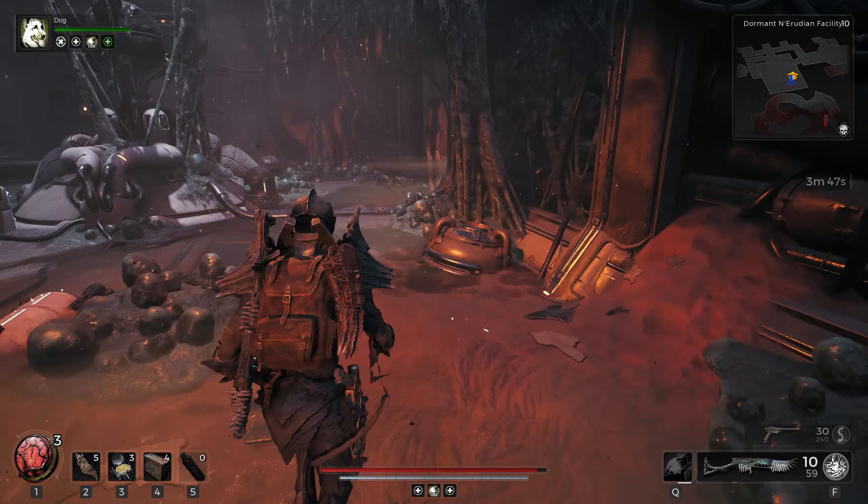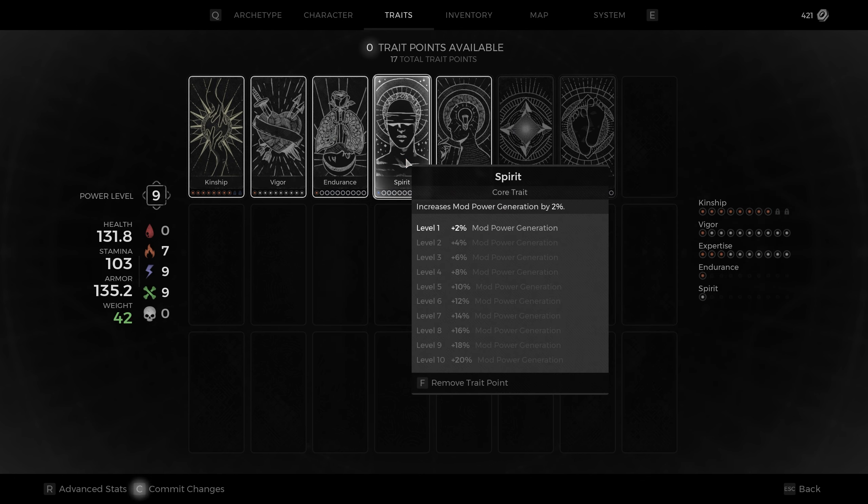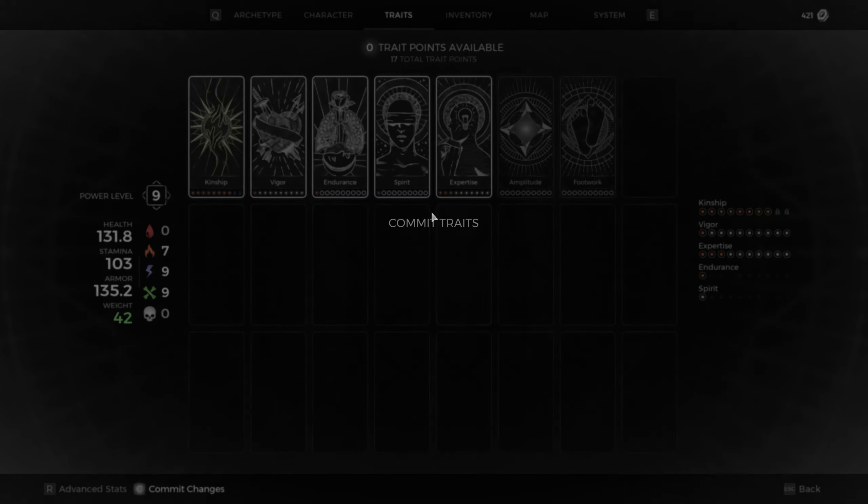Now we're gonna go ahead and head up — hopefully we don't get ambushed from behind again. We got another trait point — coming in like hotcakes. Expertise is full, so we want to do Spirit now for mod power generation. Our mod power should be coming back faster and faster, which will be pretty good for bosses.